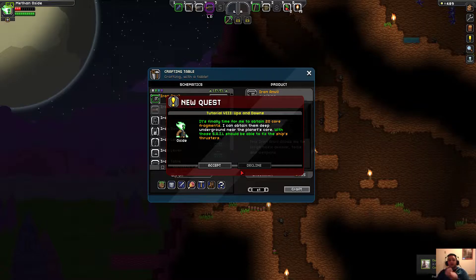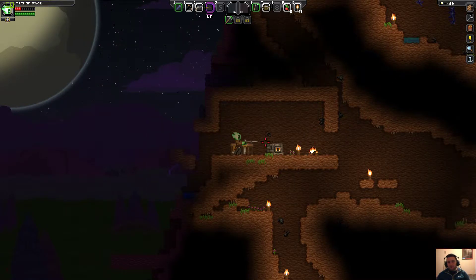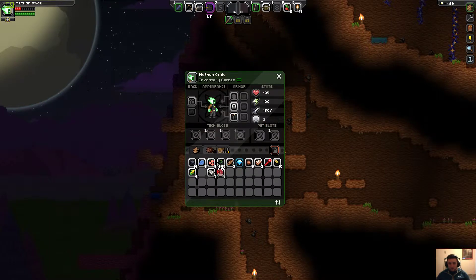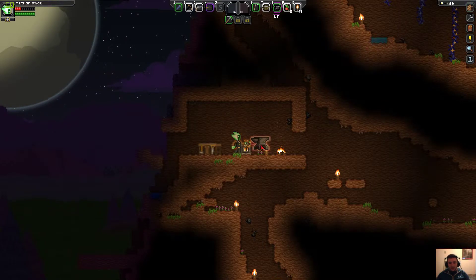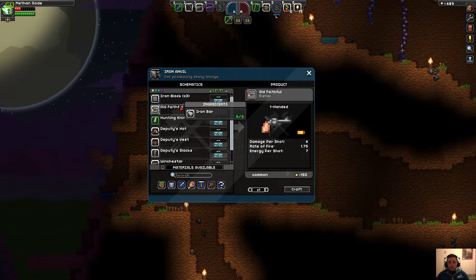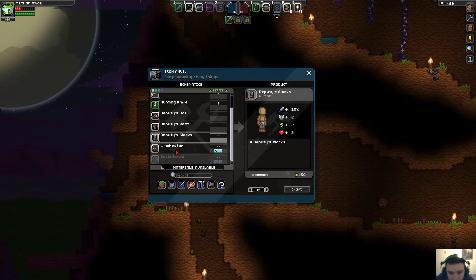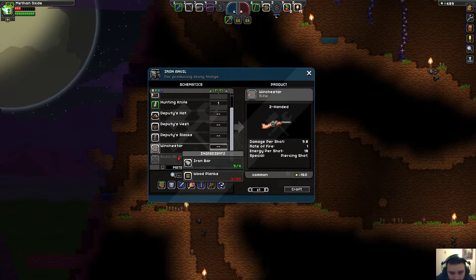I agree. It's finally time for me to obtain 20 core fragments — I can get deep underground near the planet's core. I should be able to fix the ship's thrusters! I'm going to agree wholeheartedly that we should be crafting some gear, because I have no gear and I die way too fast. Old Faithful — Hunting Knife, Deputy's Hat, Deputy's Vest, Deputy's Slacks, Winchester, Basic Shield.